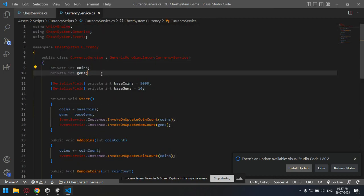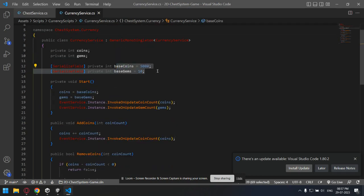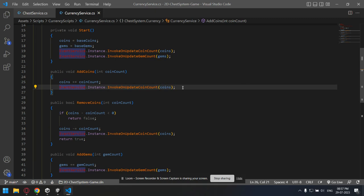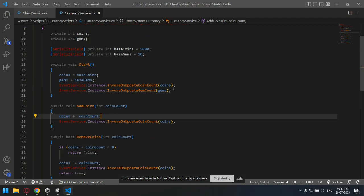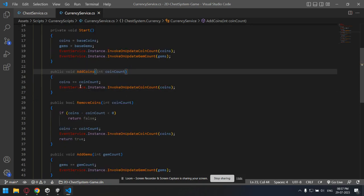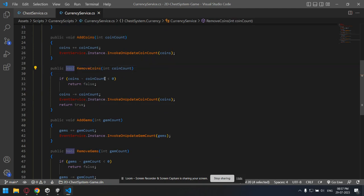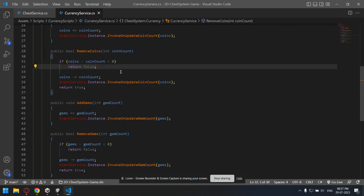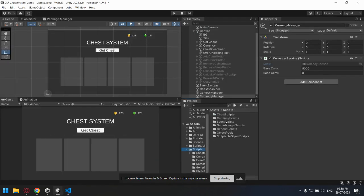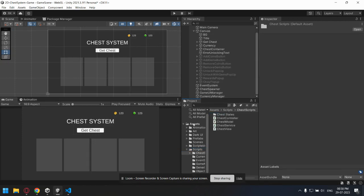Currency Service has two private variables: coins and gems. At the start of the game they're initialized to base values. I used events to update the UI — everything in the UI is handled through events. The AddCoins method adds to the coin count, RemoveCoins has a bool return type: if the required coins or gems aren't available it returns false, otherwise it subtracts from the coin or gem count. That's the simple Currency Service.